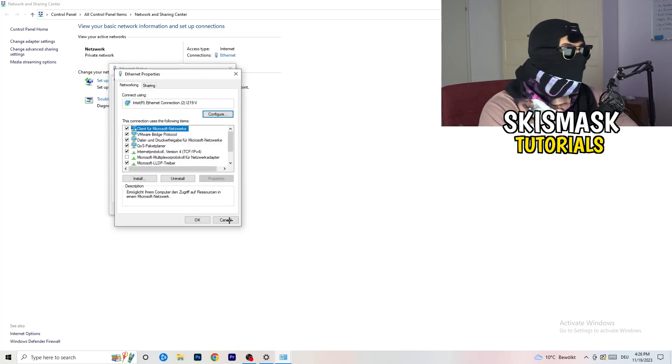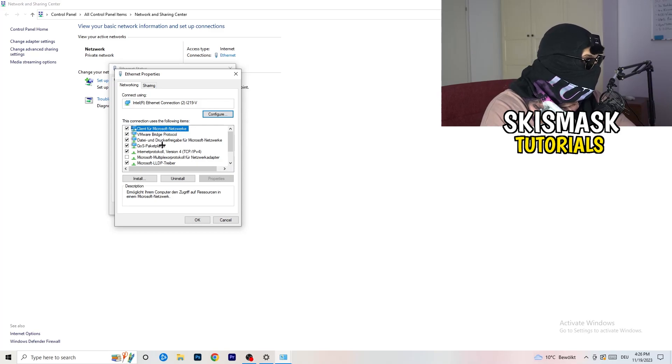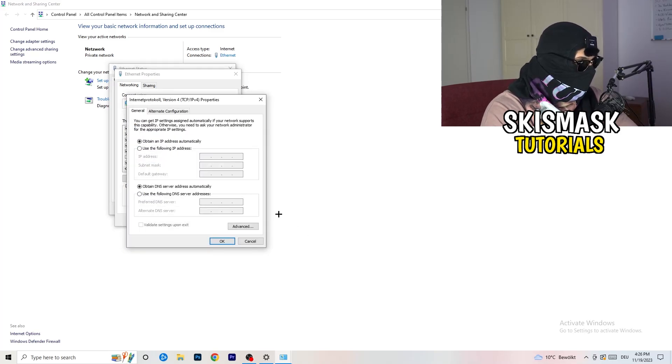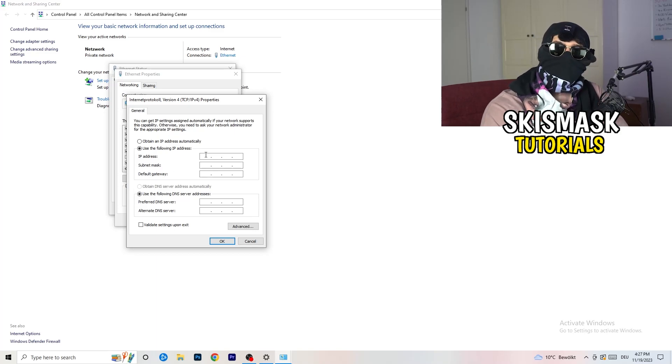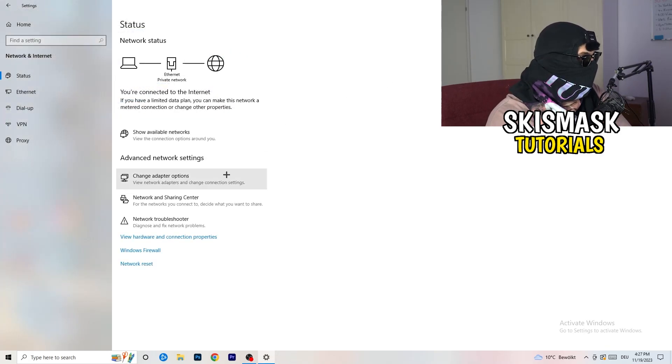Make sure you have administrator mode enabled. In Properties, scroll down to 'Internet Protocol Version 4' and open it. Select 'Use the following DNS server addresses' and enter your DNS server address — you can Google your specific DNS server address to find it. Then click 'Apply' and 'OK' to save the changes.